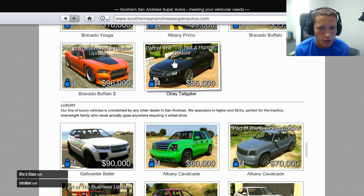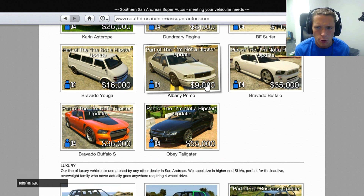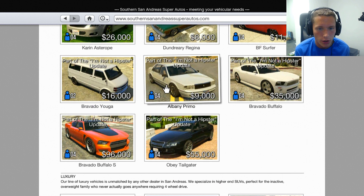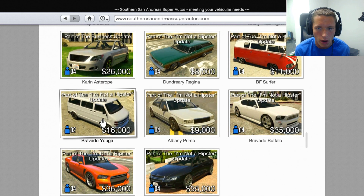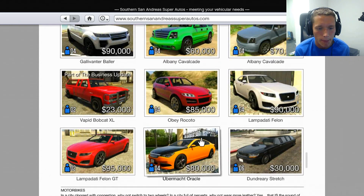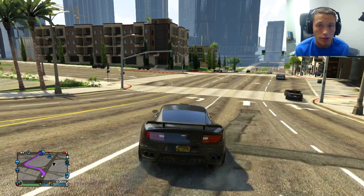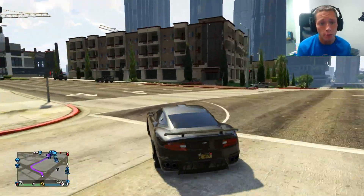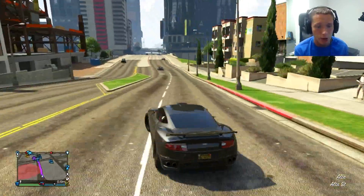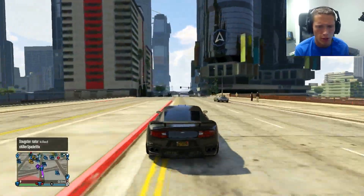The Bravado Buffalo S — that's Franklin's car. There's Michael's car. There's just a lot of new stuff from the campaign, and I think Trevor's truck is in there somewhere. That might be in Warstock. But yeah, we're going to get Franklin's car. We're going to have to figure out what class it's in — probably sports cars, I would guess.